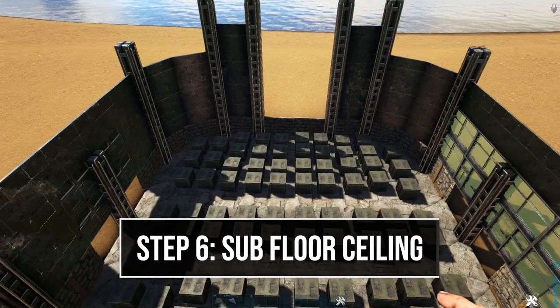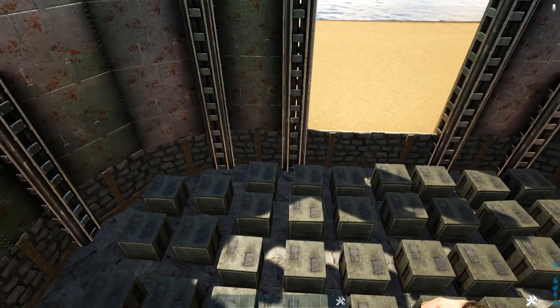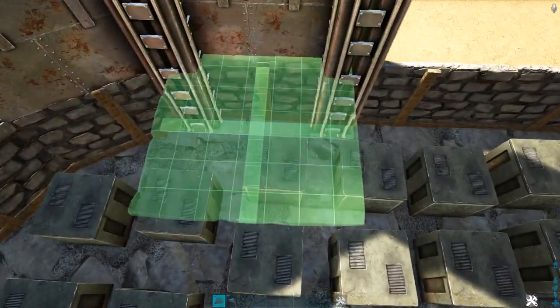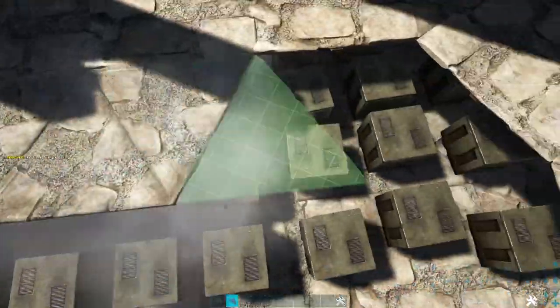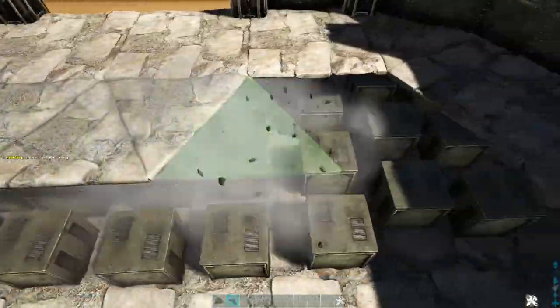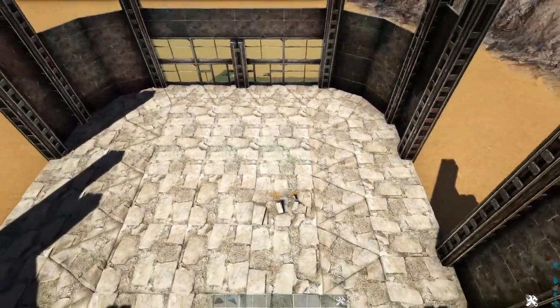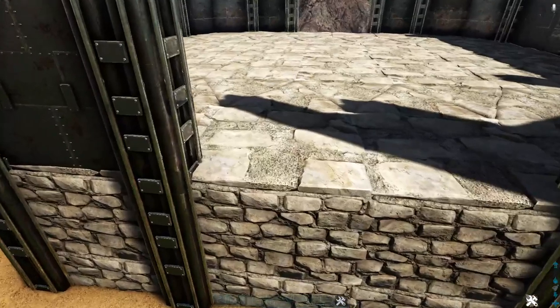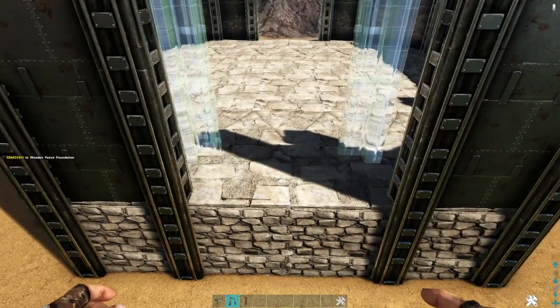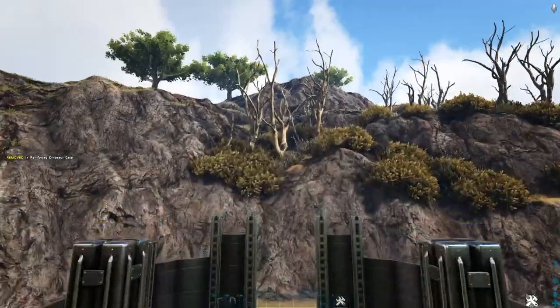Now come to the inside, just above where we have our stone walls where it divides between stone and metal, and fill the first level in with stone ceilings and triangle ceilings — follow the pattern you have on the ground and completely fill this area in. Then fill in the open section with a gate frame and gate: snap a metal dinosaur gate frame and fill that in with a reinforced dinosaur gate. Go to the back side and do the same thing.